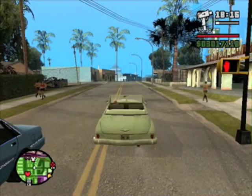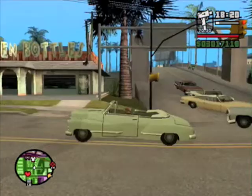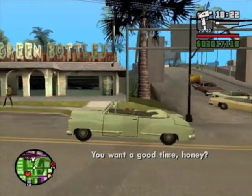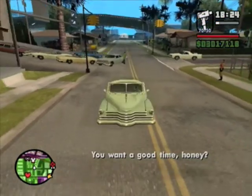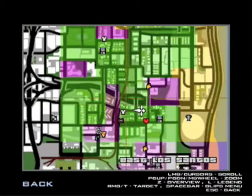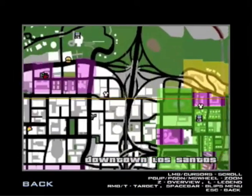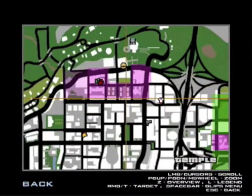Hi everyone and welcome to part 112 of my GTA San Andreas 100% walkthrough. What you need to find is a Broadway car, which looks like this. You can find a lot of them in San Fierro, some of them around East Los Santos, and quite a lot of them in the downtown Los Santos area.